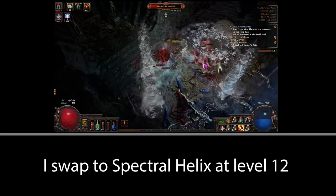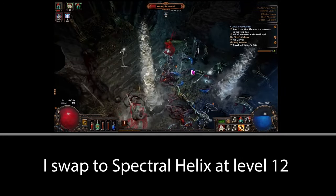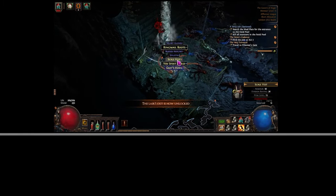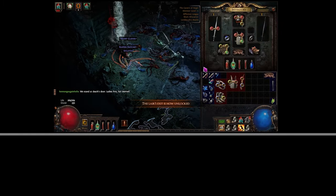Once you get to level 12, I tend to swap to Spectral Helix, but you can stay with Splitting Steel if you prefer. Somewhere around the end of Act 2 and beginning of Act 3, you're going to take your first keystone which is Precise Technique.